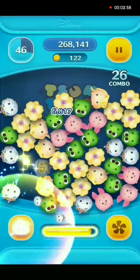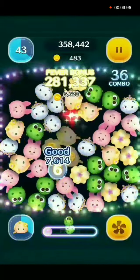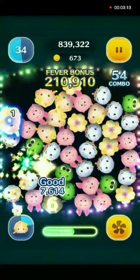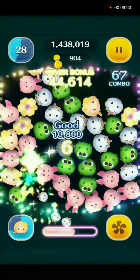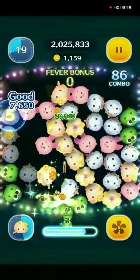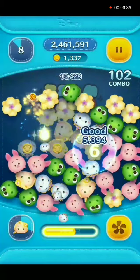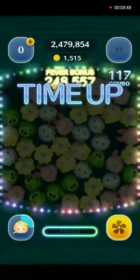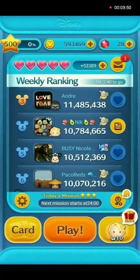Rapunzel is at player level 10 and skill level 4. That is really good — four zoom types, 1,500 coins there.